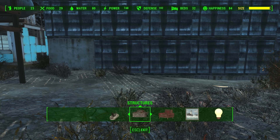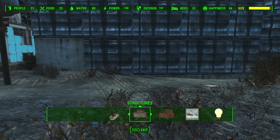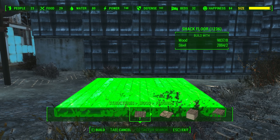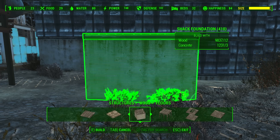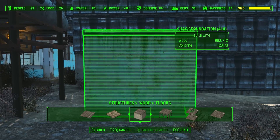You're asking how to do a concrete wall — essentially it's what it's nicknamed and followed for. Just go to the building menu at any base, go to structures, go to wood, go to float floors, then look for this piece. This is a shack foundation, a.k.a. concrete wall, given that use of wood and concrete.